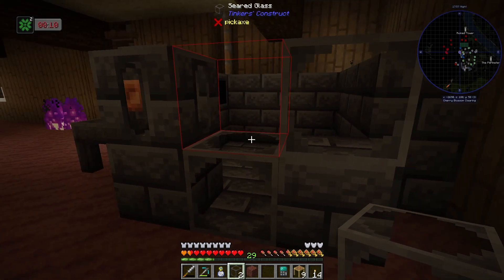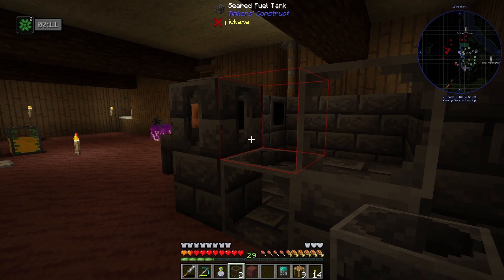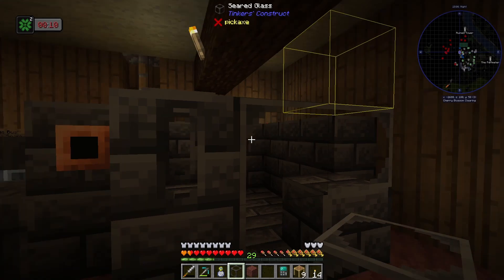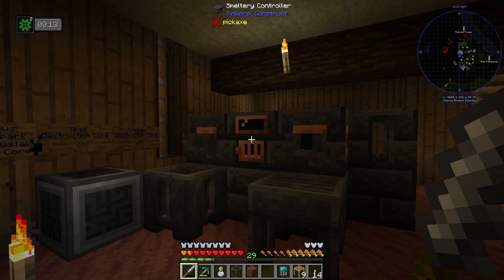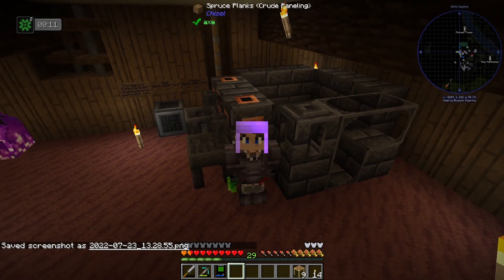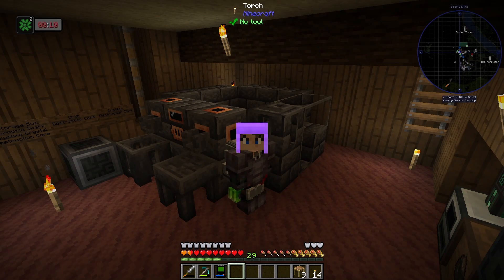It's showing us this really cool red block, I think, to show us where we need to actually finish our multi-block. I've never seen this before either. If we put that in, I think we have a smeltery. This is awesome. We've done a lot of work today and made a lot of progress — this smeltery behind me is testament to that. Even though we could have gotten this earlier, we just didn't need it. But now that we need it, we have it, and we're going to use it for quite a few different types of crafts.